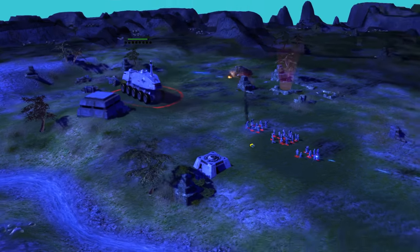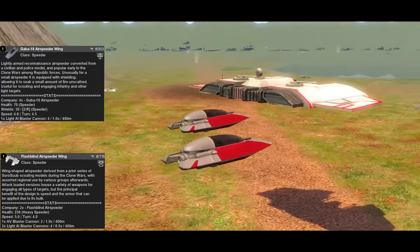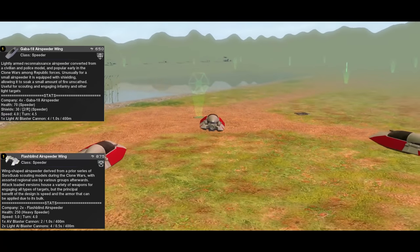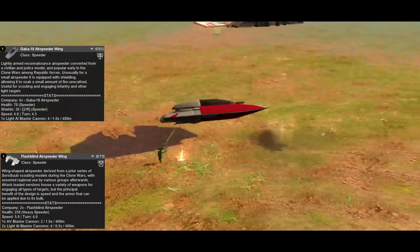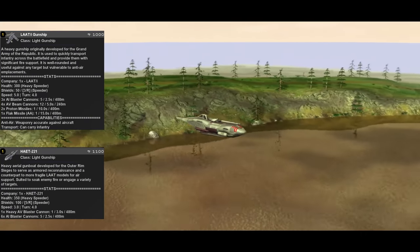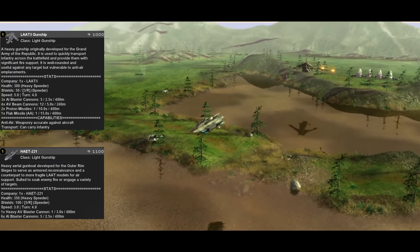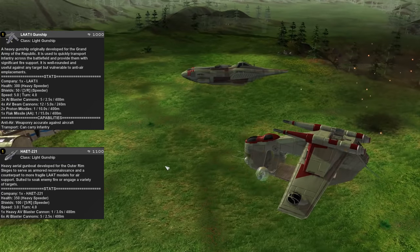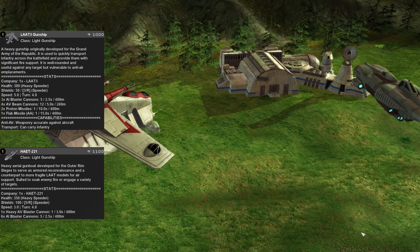The Republic also has several aircraft options in both speeder and gunship form. For speeders, you start off with the small but agile GABA-18, which has anti-infantry weaponry. In Era 3, you then lose the GABA but gain the Flash Blind, a much bigger and beefier option with a mixture of anti-infantry and anti-vehicle weaponry, which can also speed-boost its way out of danger with the spoiler lock ability. For gunships, you have the iconic LAAT, which has a good mix of weaponry, kind of like a flying AT-TE, and is great at ferrying soldiers around and capturing landing zones, or even for hit-and-fade base attacks. The HAET, which unlocks in Era 4 when the Flash Blind locks, takes on a more stationary role, lacking the LAAT's infantry support but able to engage from generally longer ranges, with extra health and shield strength to keep it alive longer.